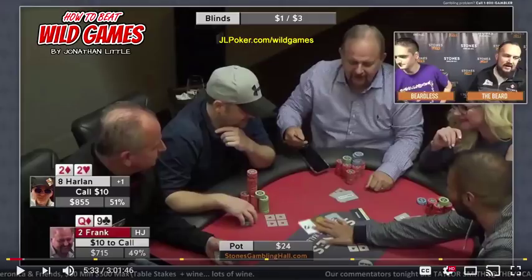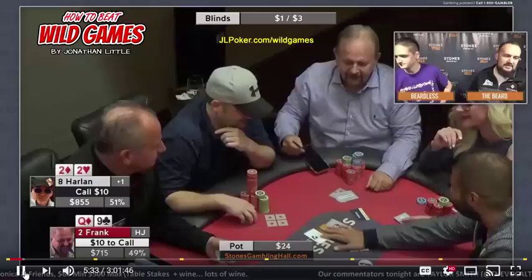Hello everyone, I'm Jonathan Little. Today we're going to be going through some hands from 1-3 No Limit that took place at the Stones Gambling Hall in Sacramento, California. I actually went out there to commentate their final table recently, and I got to play in a 2-5-10 game that was ridiculous. And this game we're about to watch is also ridiculous. People love to gamble it up out at Stones Gambling Hall, as the name suggests. We're going to go through some hands that illustrate points you should learn from, or make sure you do not do. Let's take a look at the action right off the bat.